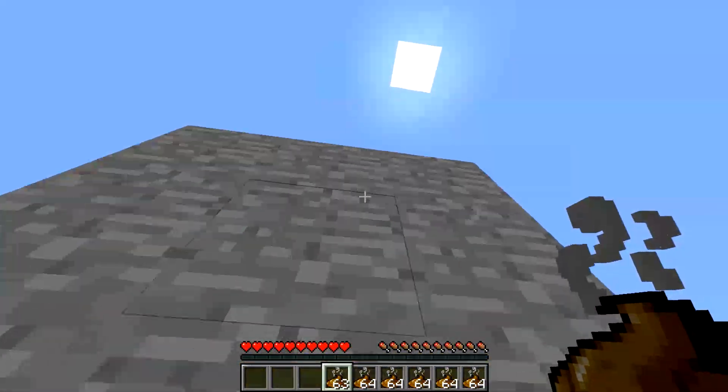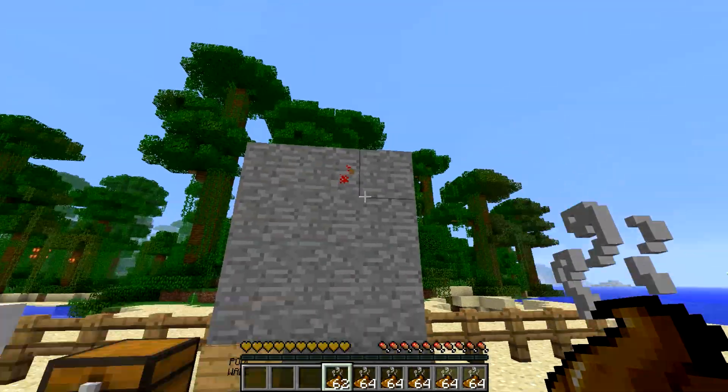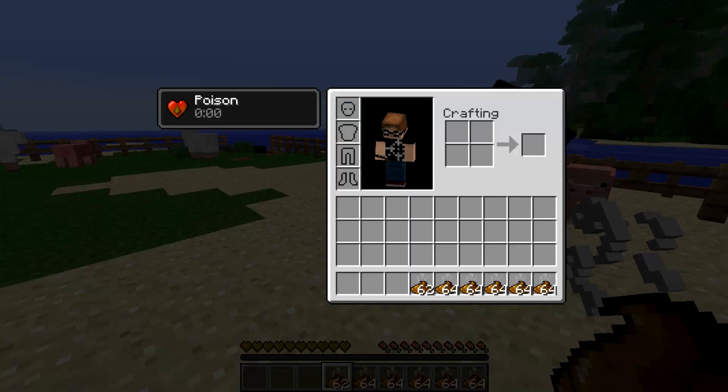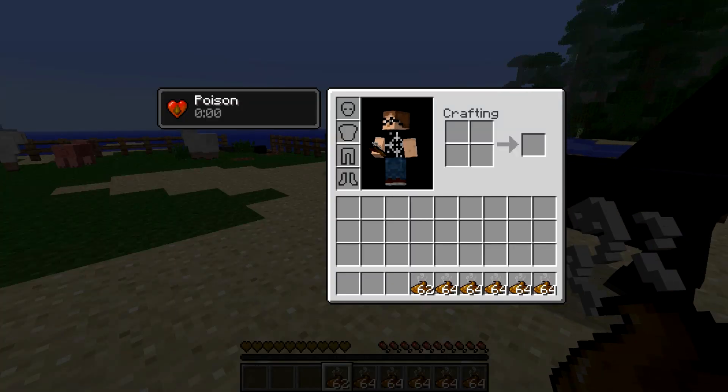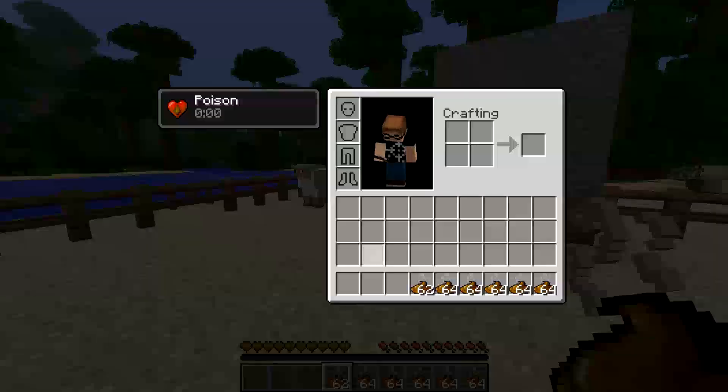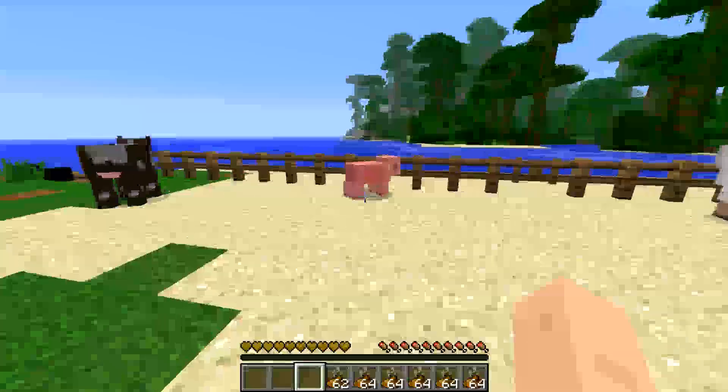This is my favorite part about the entire mod — it has an animation when it hits, and then it drips and falls from it, which is 100% my favorite part. And if you can see, I now kind of seem to have a poison effect going. I'm not sure if that's from holding the poop or standing underneath the poop.